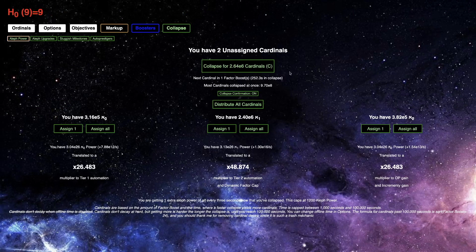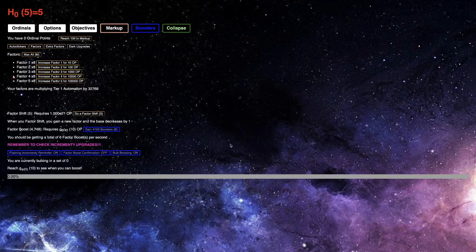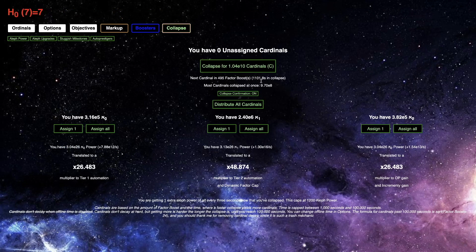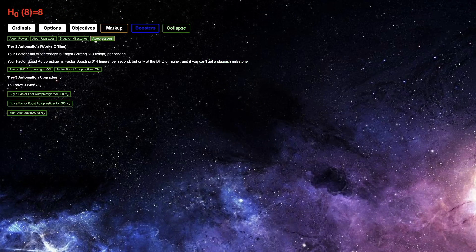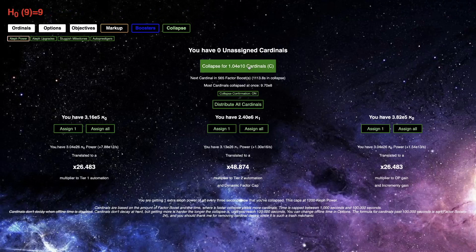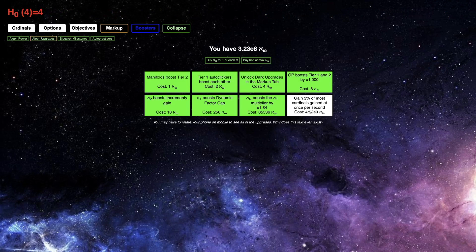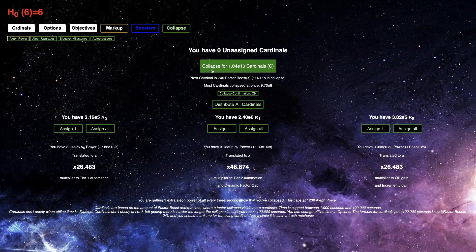I'm going to wait a little bit longer. I feel like I'll be able to get enough cardinals to get that last Aleph Omega upgrade — it's 4.29 E9. Coming back after 15 minutes, I have almost 5,000 factor boosts and can get about 10 billion cardinals. I don't think that's quite enough for Aleph Omega. In combination, 1.04 E10 will give me about 3.8 E9 Aleph Omega — so I'm so close, but just not quite there.